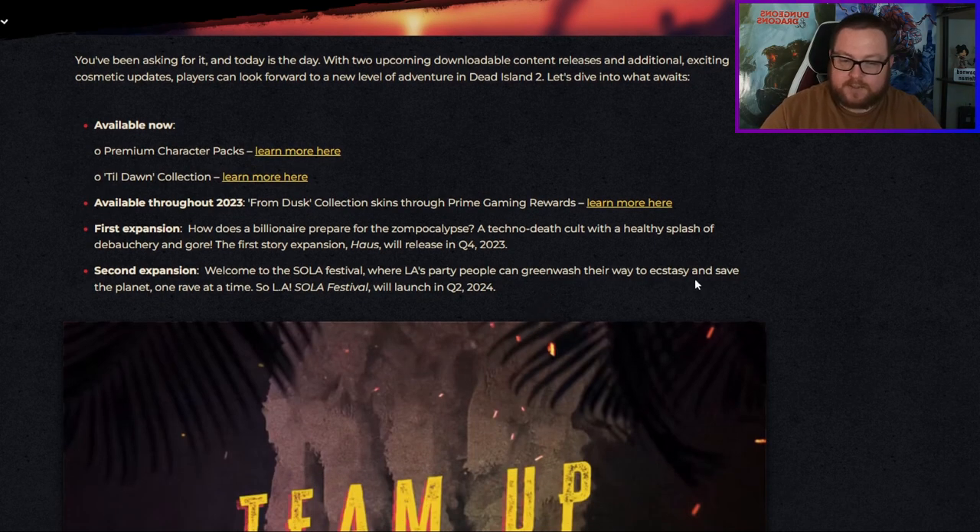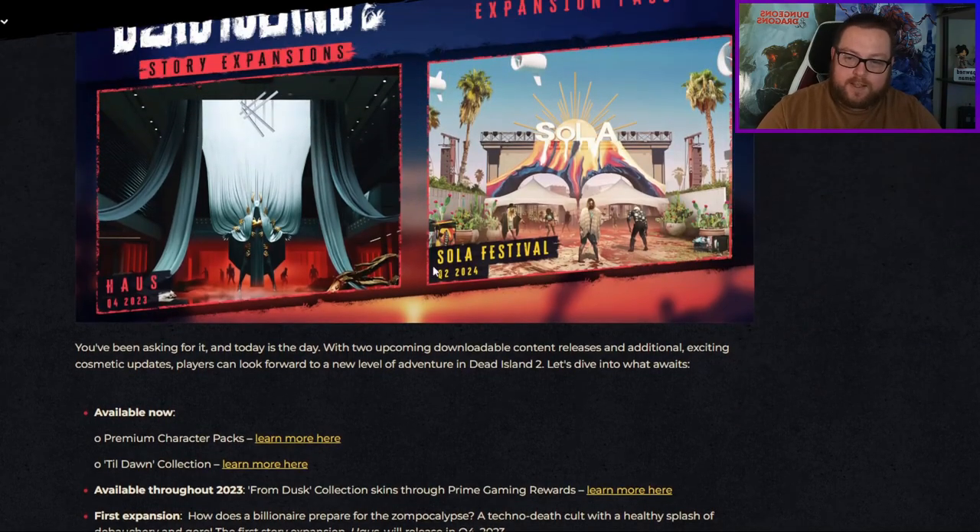The second one is Welcome to Ola Fest, where LA's party people can greenwash their way to ecstasy and save the planet one rave at a time. This one looks like it might be set in something like an opera house based on the image, while House is clearly going to be a big outdoor festival.